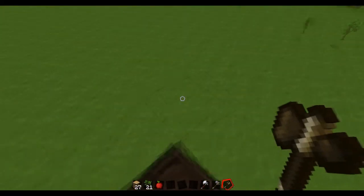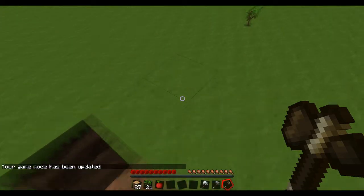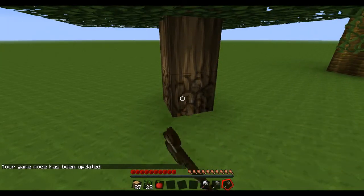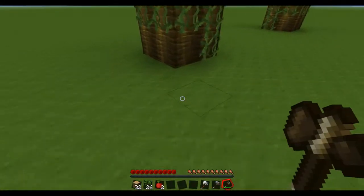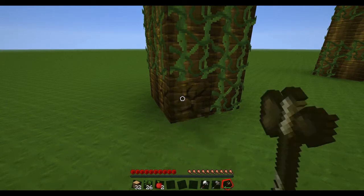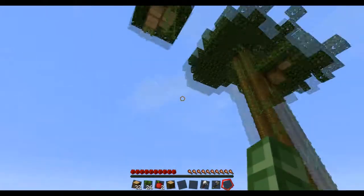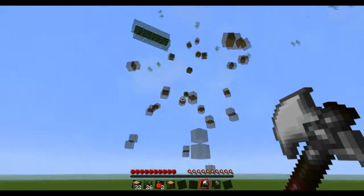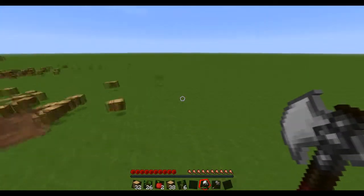We need to go into survival mode to show how this works — game mode zero. What it does is instead of just breaking one block, it breaks all the blocks at once. Your axe takes all the damage. For example, if you chop down this one with a wooden axe, the wooden axe will break and the tree won't be fully chopped down. But if you use something like an iron axe, it'll chop the whole tree down. The axe will take a decent amount of damage, but it'll chop it all down.